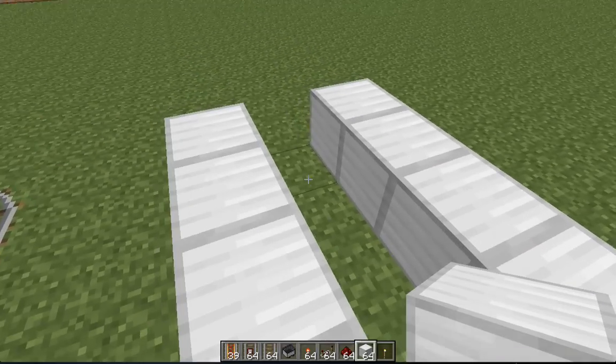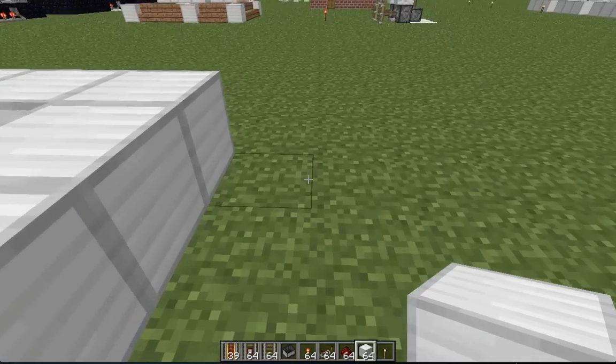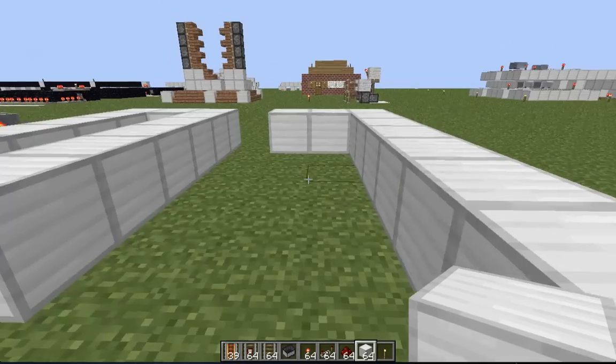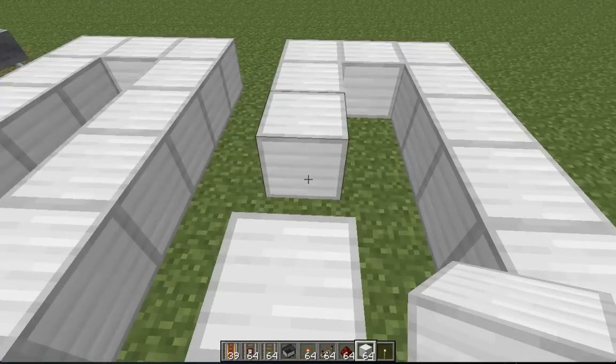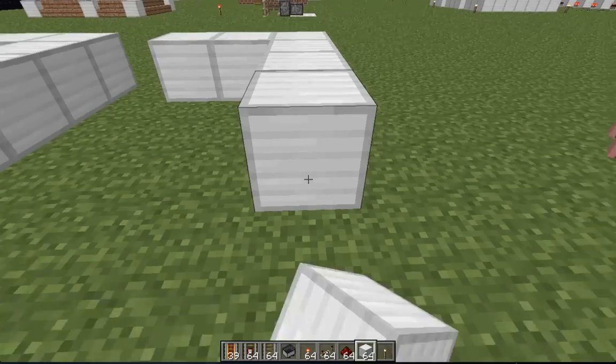So what you want to do is make these ovals. You want to make three on the bottom, as you see me making right now. They can be of any size, but if you're in a space restraint you may want to make them on the smaller side.